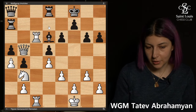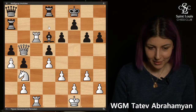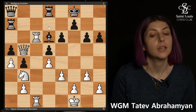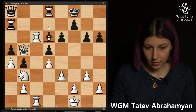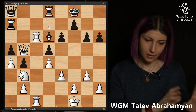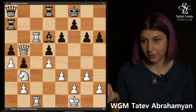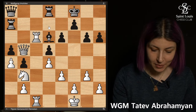The principle of two weaknesses: if your opponent has one weakness they can defend it and you cannot make progress. We know that this kind of passive defense — where you have a bad position but you're just sitting there and your opponent can't make progress — is a way to defend. But the principle of two weaknesses is trying to create another weakness. Instead of dedicating all their forces to one weakness, all of a sudden they have two, and defending two weaknesses is more difficult — especially if they're very far from each other.